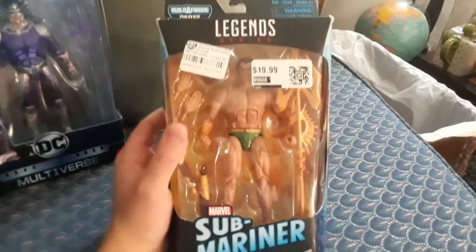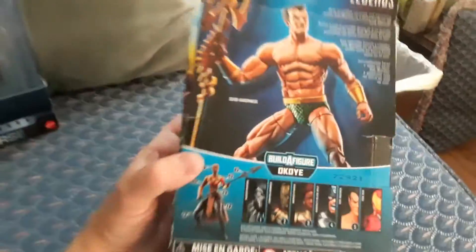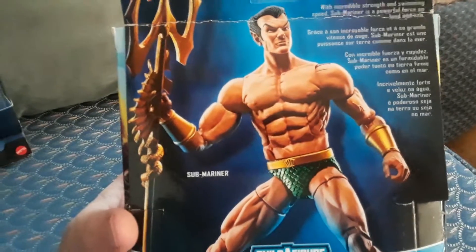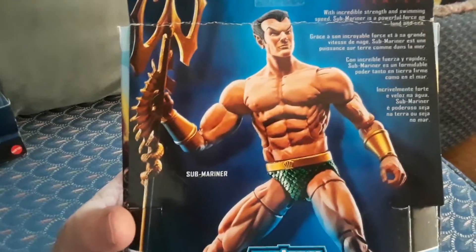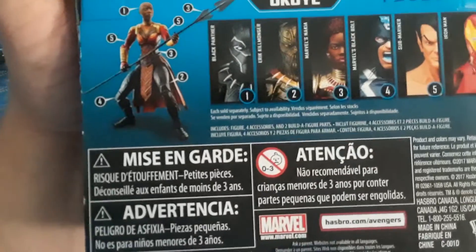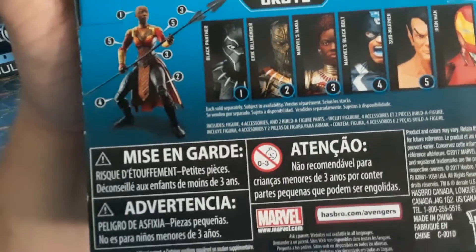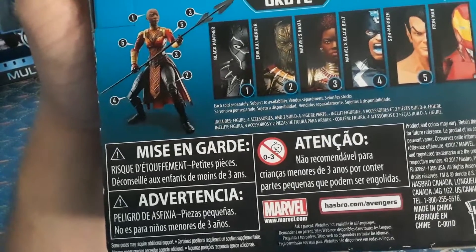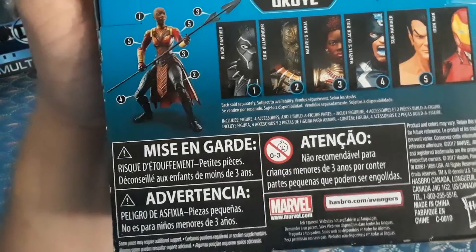Now with Submariner, the figure we have says: with incredible strength and swimming speed, Submariner is a powerful force on land and sea. With the Build-A-Figure Okoye, you've got to collect Black Panther, Killmonger, Marvel's Nakia, Marvel's Black Bolt, Submariner, and Iron Man.